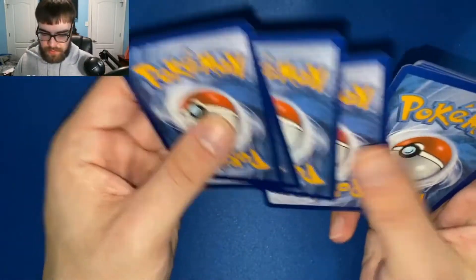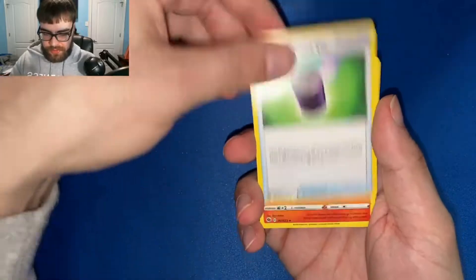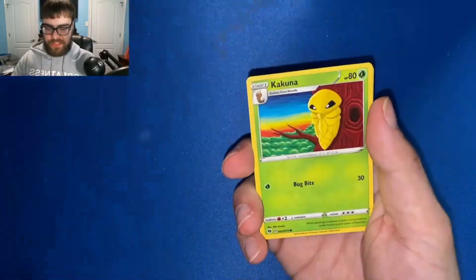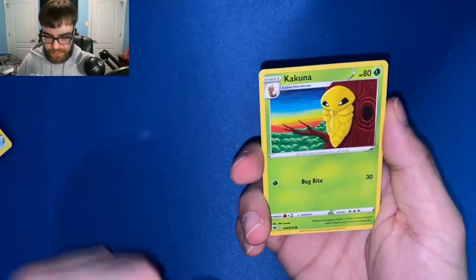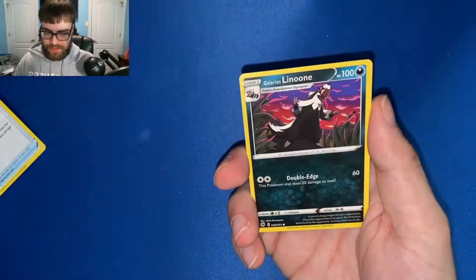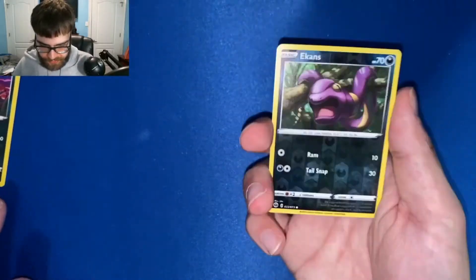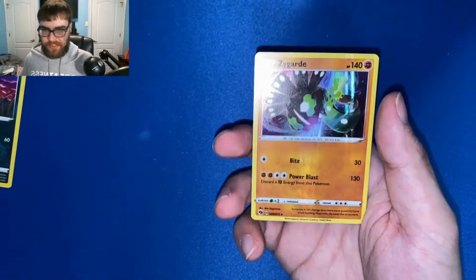Last pack — magic here we go! Darkness energy, Suspicious Food Tin, Victini, Hyper Potion — oh my god, I just have a feeling we're getting nothing. Koffing, Rolycoly, Trubbish, Potion, Galarian Zigzagoon. Reverse holo Ekans and our rare is a Cryogonal. That was a complete dud box — I am having a very bad day.